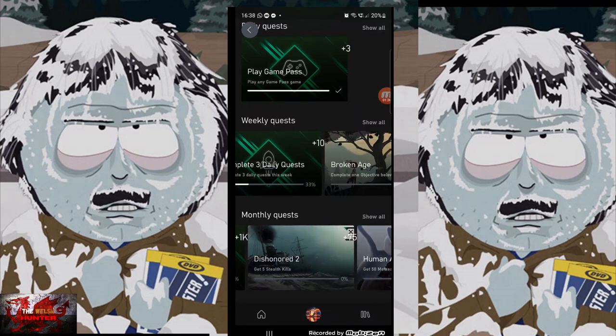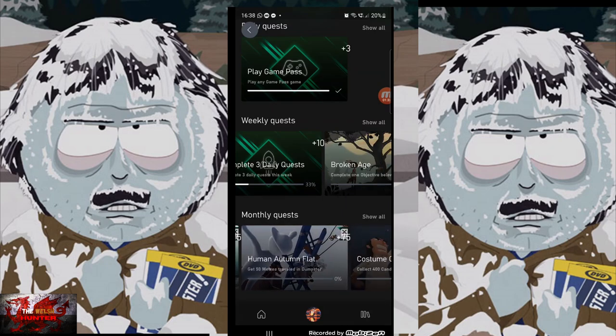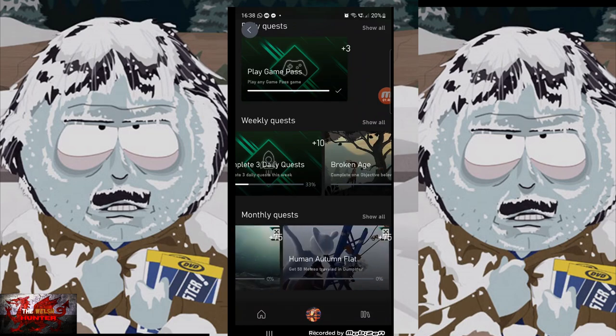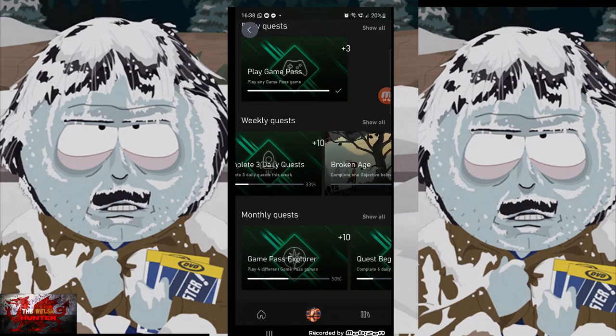For the monthly game-specific quests, for example, I've got to get five stealth kills in Dishonored 2, travel 50 meters in a dumpster in Human Fall Flat, collect 400 candy in Costume Quest 2, and spend five minutes successfully avoiding alien detection in Alien Isolation. It's a bit more complicated than weekly, but you do have the whole month. These quests change day to day, week to week, and month to month, so try to blast through as many as you can.